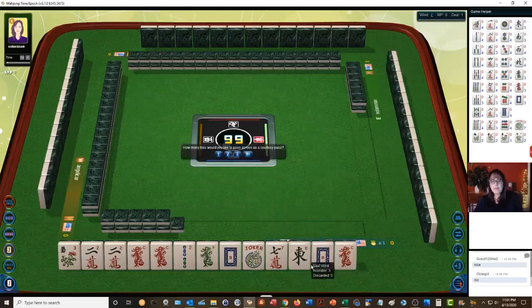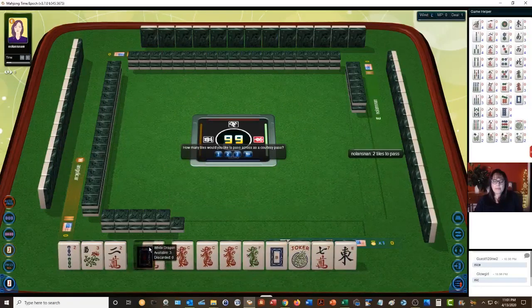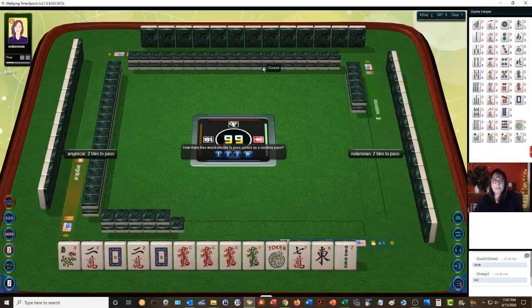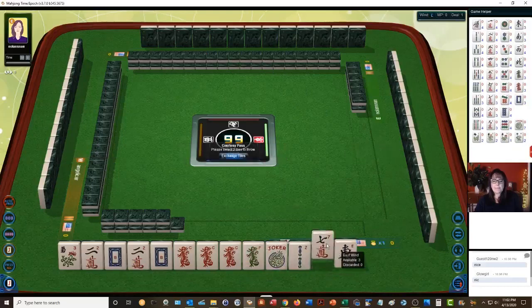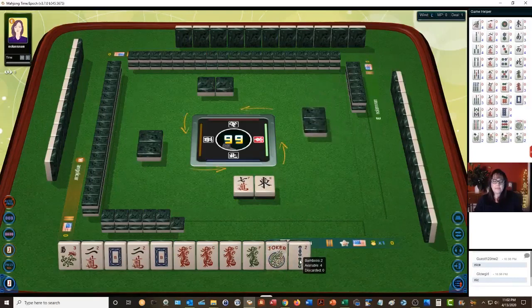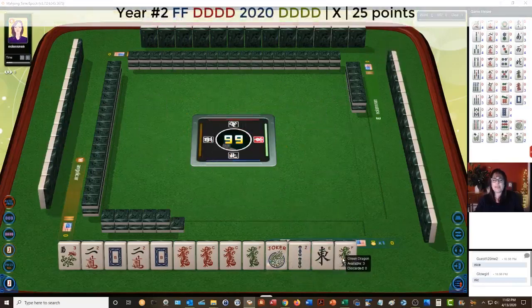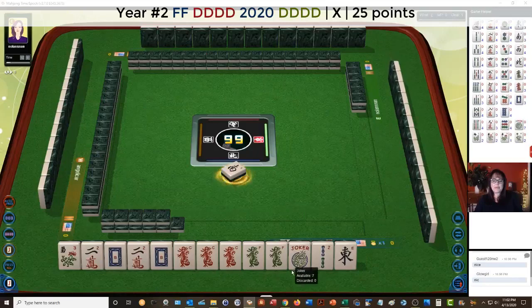Look at that — we've got year tiles and dragons. 2020 with dragons. Let's see how many our opponent wants: 2. We can do 2. I think the year hand with dragons looks really good. Very nice. Sound win — we are set for this hand.